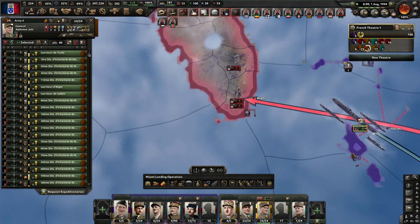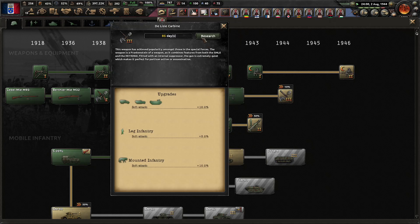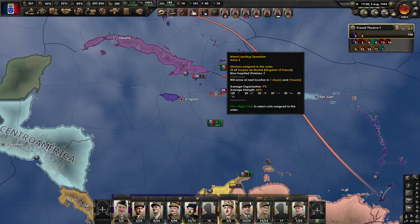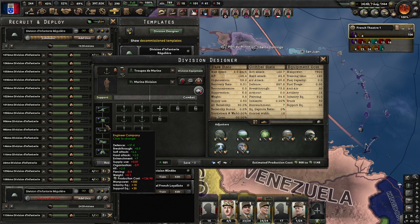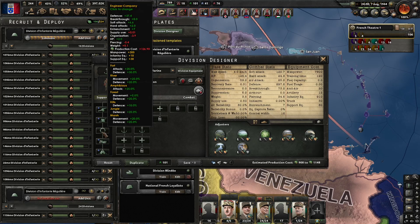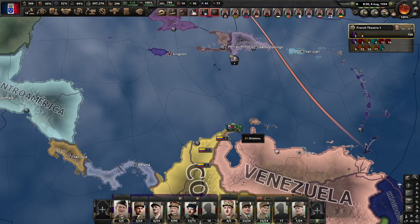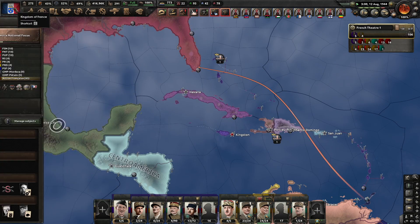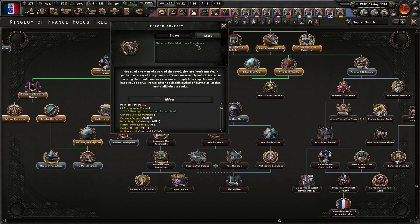Let's stop, relax a little bit, and we start again. '44 — '44, we need this. The research slots are a problem — we need more, we cannot sustain the research enough. Let me see — so marines: I'm not sure if I should do this or if I change to signals. I will reduce the defense — let's do signals. The idea is to improve the reinforce rate when I make this big landing invasion, so we have more divisions in action. No more incursions — I need this one for the research officer amnesty, that's good.